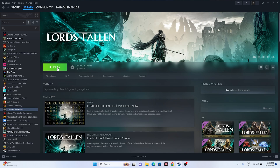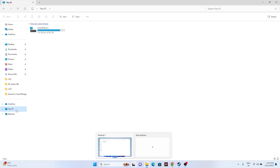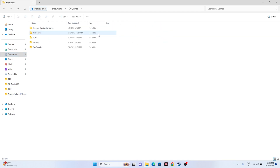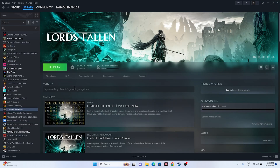If the issue persists, try deleting the saved game files — note this will erase all your progression. Open File Explorer, go to This PC, then Documents, and delete the game's save folder. You can also check the game's AppData folder and delete it there. Once done, close everything and try launching the game again.